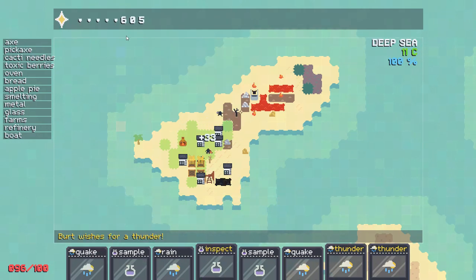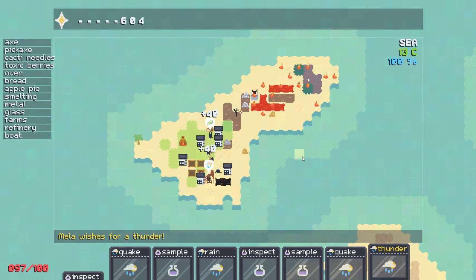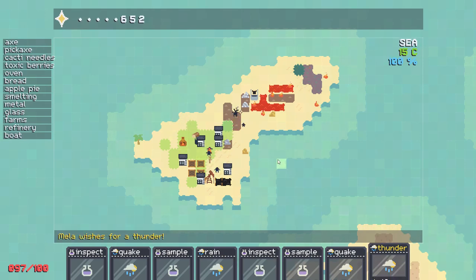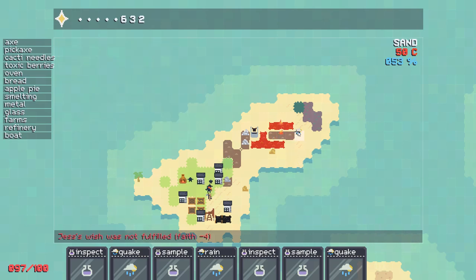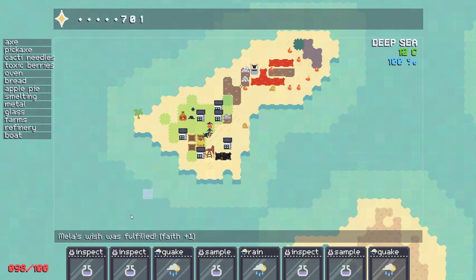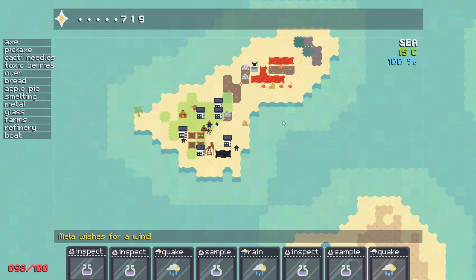It didn't do me any good. There's your quake. We're trying to hit a thousand — if we do that, we can get them to build a church. We want that. Somebody wants thunder. There you go. Oh, there's oil coming out! Somebody else wants thunder? Down to 726 faith — if we sell off the quake, up to over 800. Somebody wants a quake.